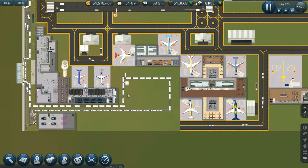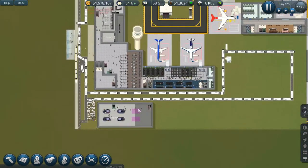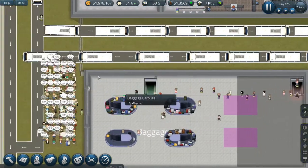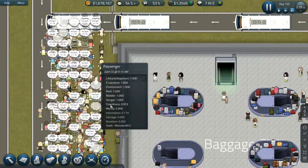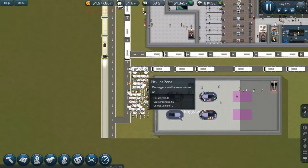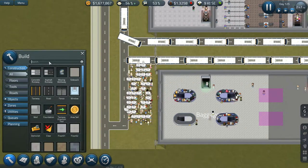Today what I want to do is get baggage claim pretty much finished up. We're still having an issue over here and I'm not entirely sure why. I want to look at my zoning.